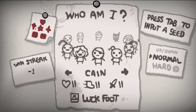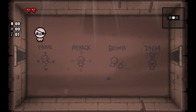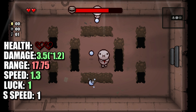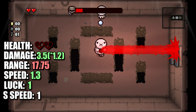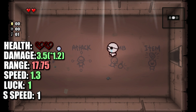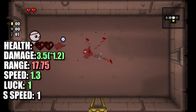For our next character, we have Kane. Kane is unlocked by having 55 pennies or more in your inventory at any given time in a single run. In addition, he does not start with any space bar item, but instead starts with the Lucky Foot, which you can see inside of your inventory. Kane does only start with two red hearts instead of three compared to Isaac. However, he does have a higher damage multiplier of 1.2, which will be effective on all damage pickups that he finds. He has slightly lower range with 17.75, a higher speed of 1.3, and a natural luck up of 1.